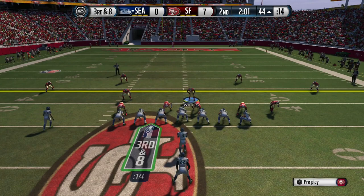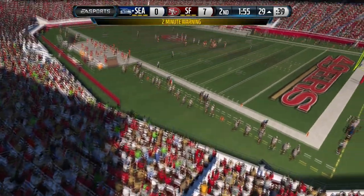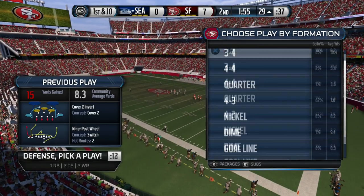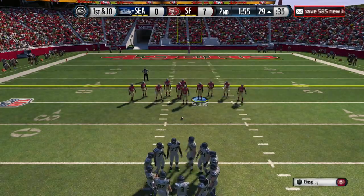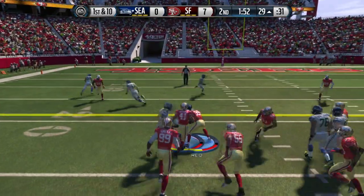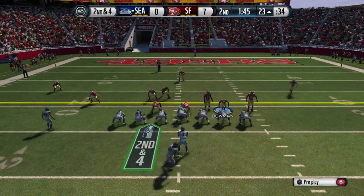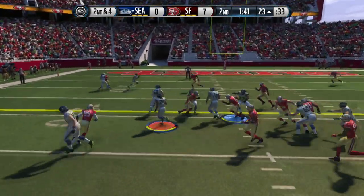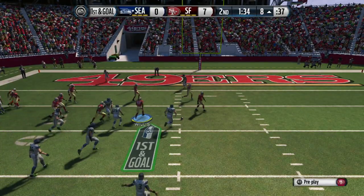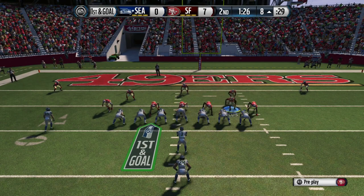Going into the two-minute warning, I'm guarding the tight end. He's now shown three reads in the middle: a curl route with the running back, the tight end, and another route. I need to put more people in coverage this time. I'm coming out in the 4-6 Bear Under just to give him a different look — it's also a really nice run stopper. I like to mix it up around this area, make him think I'm going 4-3 wide and then come out in the 4-6 Bear Under. He's coming out no-huddle so I just have to keep adjusting and put everybody in the box to stop the run.